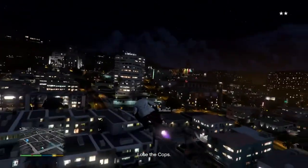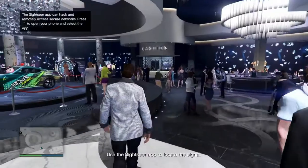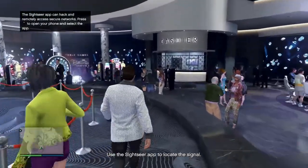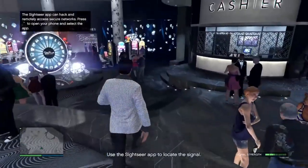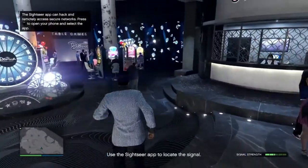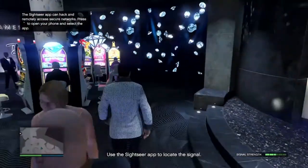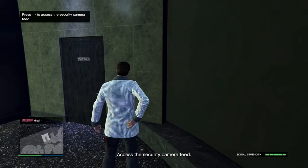After that, head straight to the casino and go inside. Once you arrive, it'll tell you to go into your Sightseer app. Once you're done with that, go ahead and search around — go around the casino and try to find the highest signal strength so you can access the security camera.